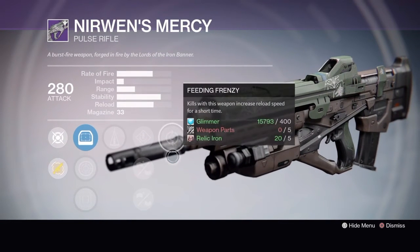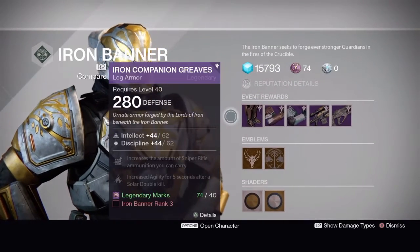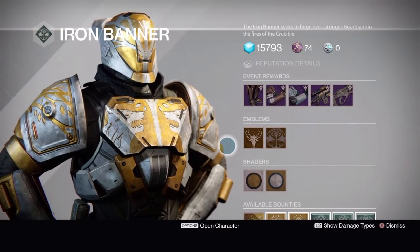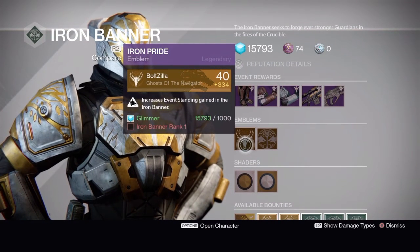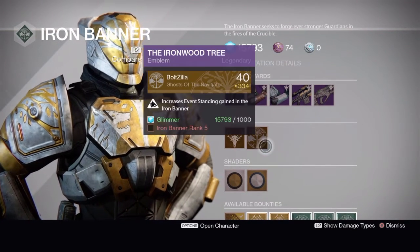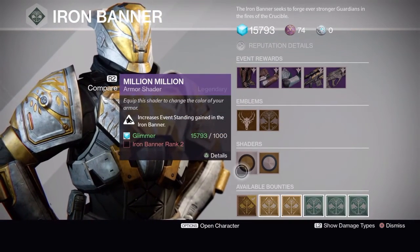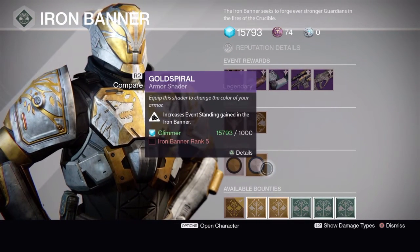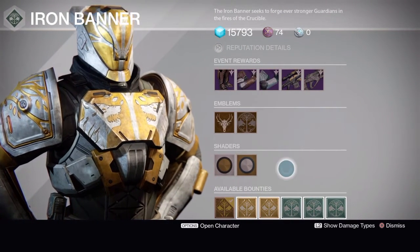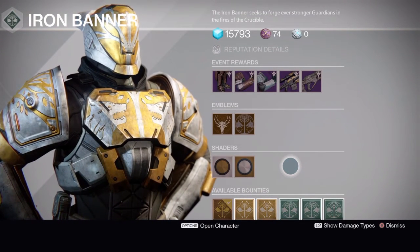As always, all of these will drop with random rolls throughout crucible play — there's an RNG chance at them all. He's also selling emblems: Iron Pride at rank one and Ironwood Tree at rank five. For shaders, you have the Million Million at rank two and the Gold Spiral at rank five.